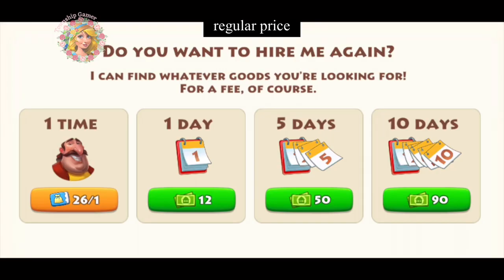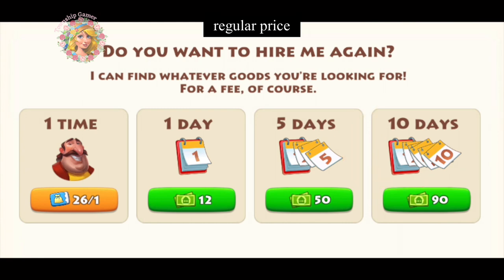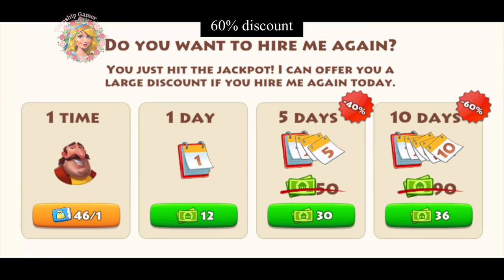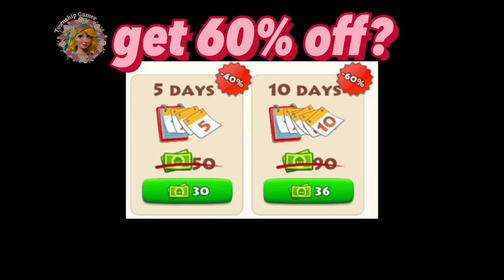If you buy Rajah without a discount, the price can be expensive. But every once in a while, Rajah will give you a market discount of 20%, and in rare cases even 60% off. Looking at these discounts side by side, the 60% discount is a really good deal. It's fairly rare — but it won't be if you know how to get it.